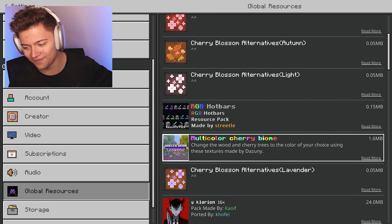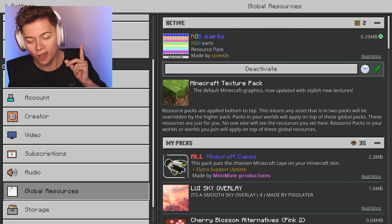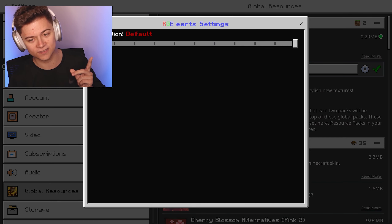Anyway, let's go ahead and press Activate right now and check this thing out. This is actually gonna be insane. And to go ahead and change the color, all you have to do is press the gear icon on the side.